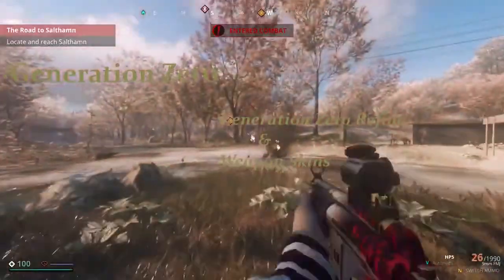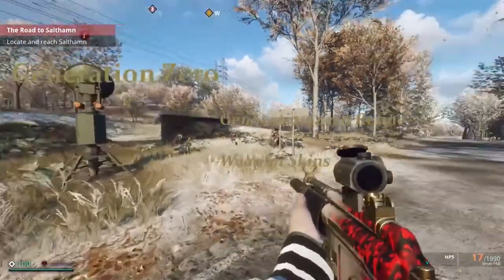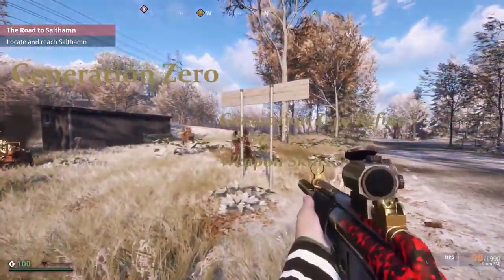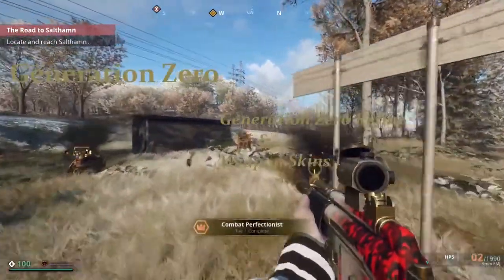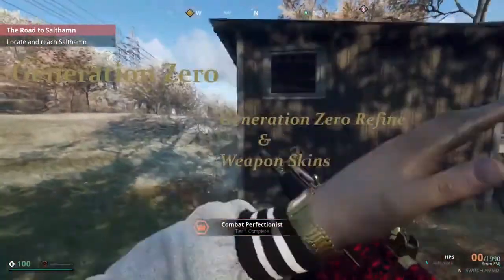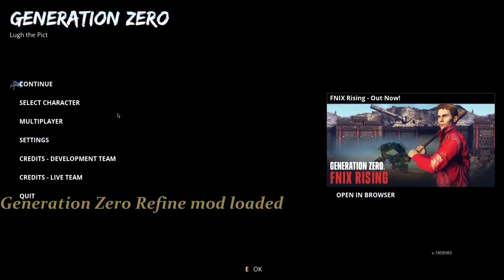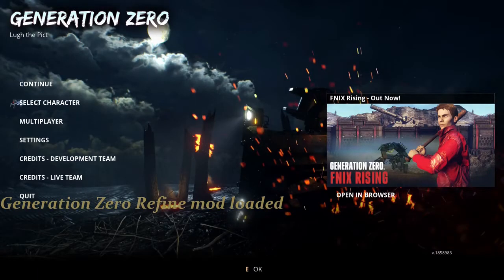The second is the Weapon Skin mod. This mod really makes the weapons look cool, the best being the PVG-90 50 cal. With the new Generation Zero Refined mod loaded, we get these really cool intro screens compared to the vanilla version, plus a cool tick that is your icon now instead of just the vanilla red bar that goes across.